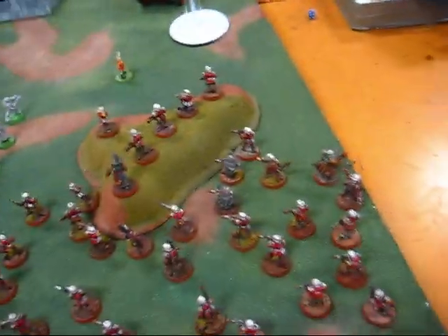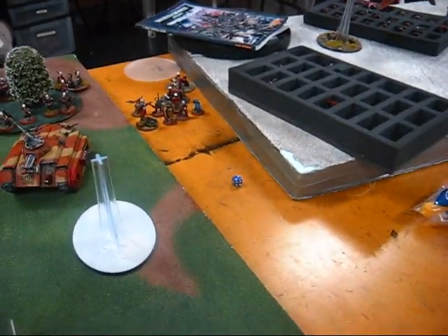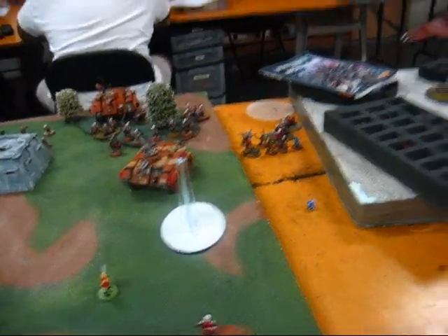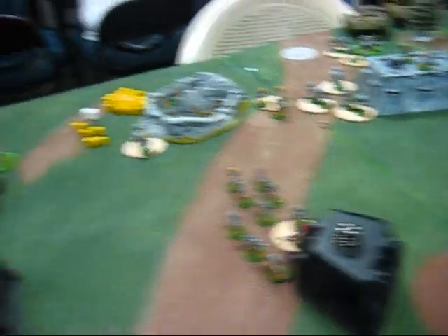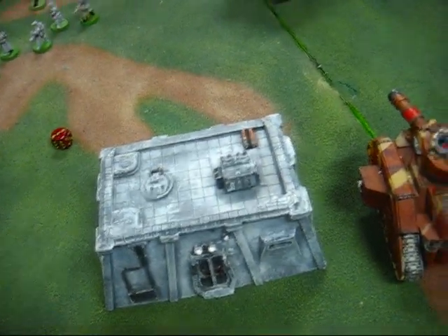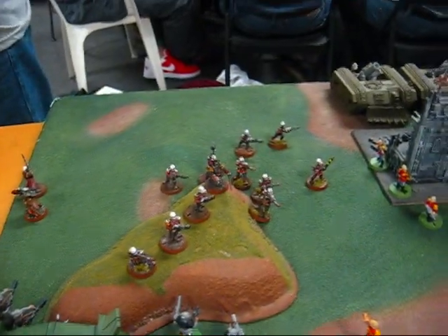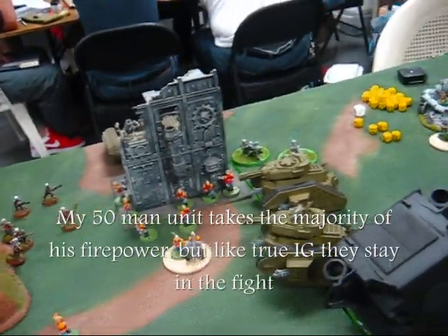Next turn is going to be very bad for me. I also stunned his Valkyrie, which is in invisible mode right now. Top of turn four: Synovio has pinned my Ogryns and stunned my Chimera. He shot the bejesus out of my super squad, but they're frosty — they will exact revenge this turn.